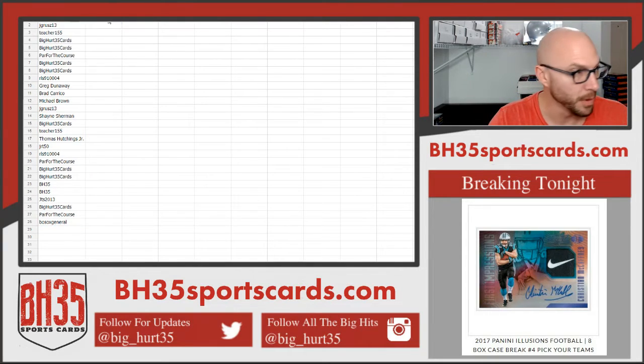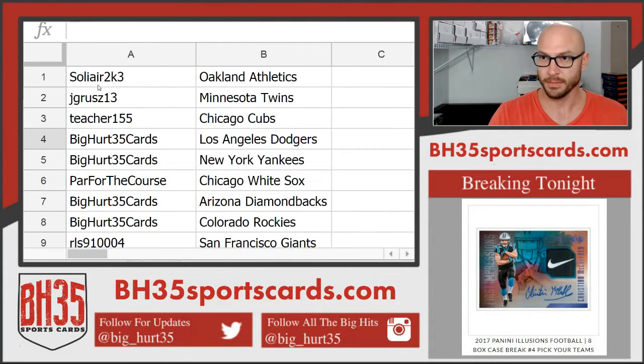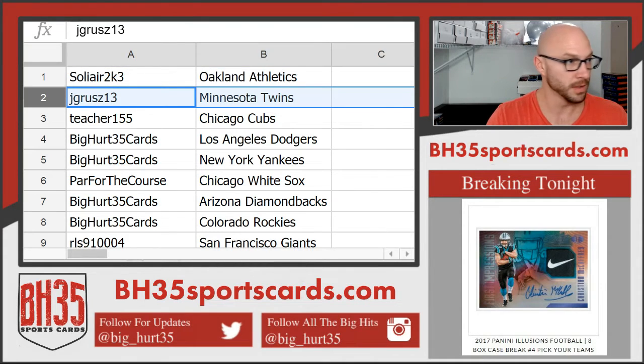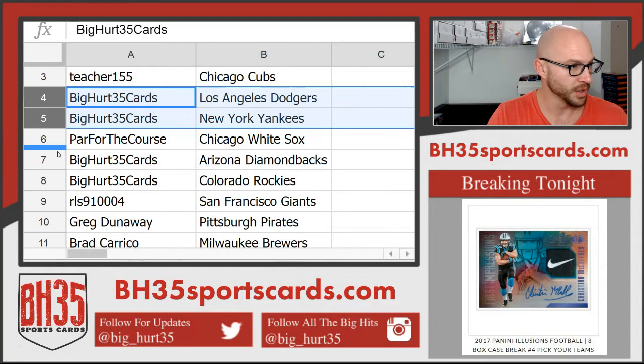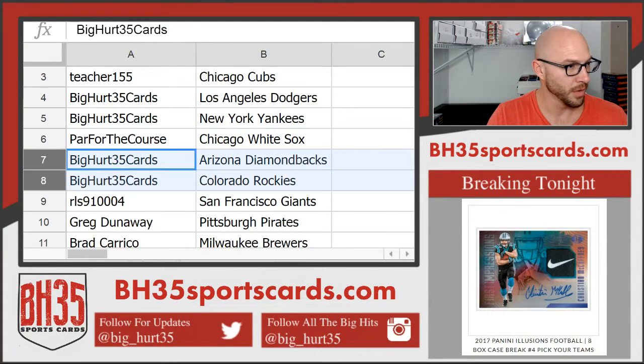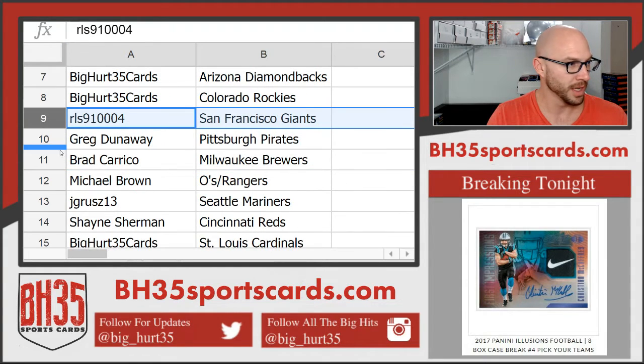I'll read these off, but they will also be on YouTube and in the team draw section in the store. Four — Solier, A's. J-Gruz, Twins. Teacher, Cubs. Big Hurt 35, Cards. Dodgers, Yankees. Par for the Course, White Sox. Big Hurt 35, Cards. Diamondbacks, Rockies. RLS, Giants.